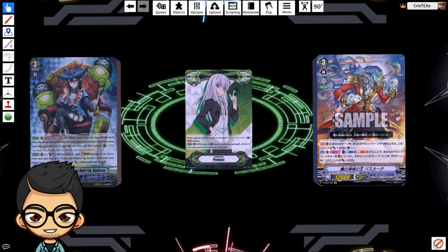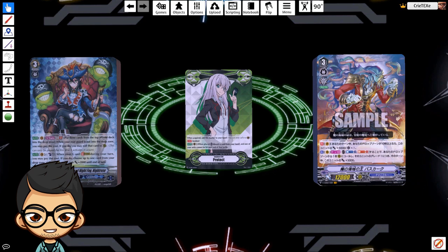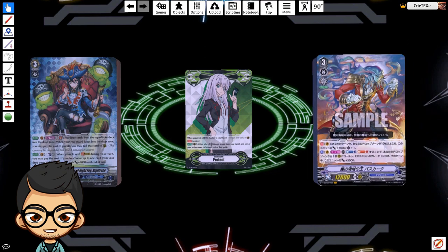Now on to Basket. The pros aren't that much over Night Rose, but of course there's the 12k base and protect marker. Having the protect marker is really good to stall the game and build up your drop zone. Another pro is that being on grade 3 first is the best situation for Basket — his skills include a continuous giving 5k and a crit if you have 10 or more units in drop. Going on Basket first also means you can use his ACT, costing counter blast one to call a unit from your drop zone, giving Basket himself 5k based on the grade called.